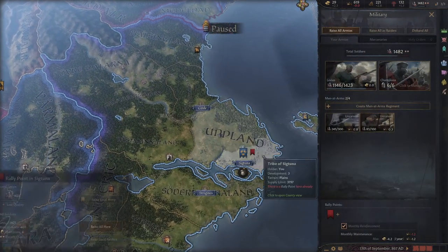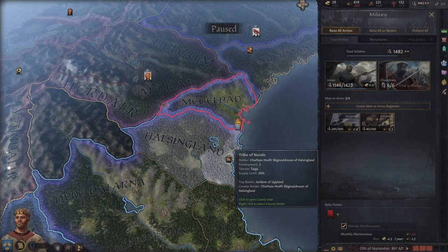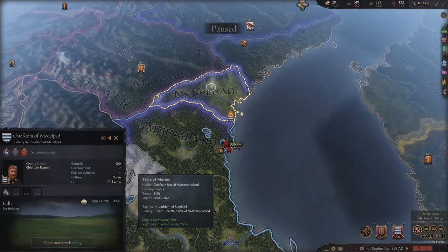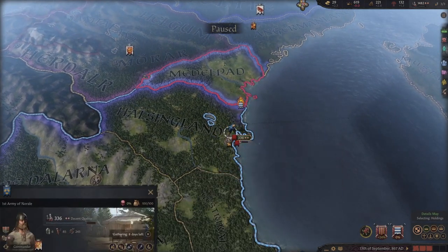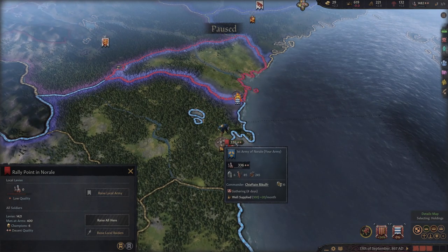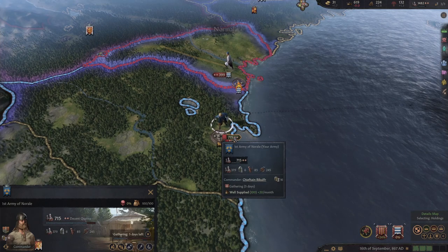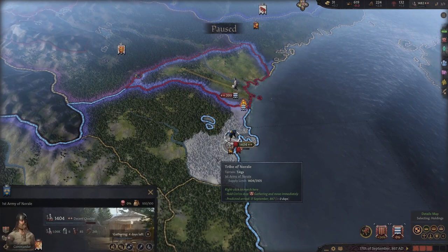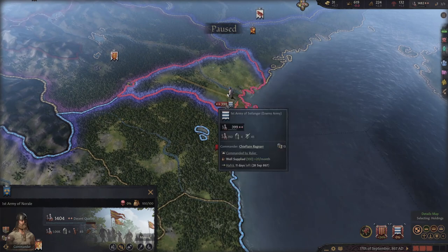I'm going to move our rally point closer to the front lines and raise everybody from there. This guy only has the potential to raise 400 troops, so we don't need our entire army. We'll do a trick - raise all, but let only the men-at-arms and early levies trickle in, then grab those 14 units and move them to the target while canceling the rest. 14,000 against 300 is overwhelming odds.